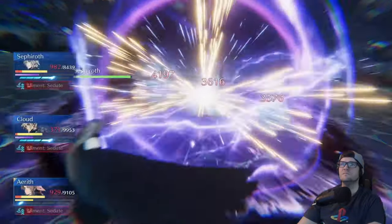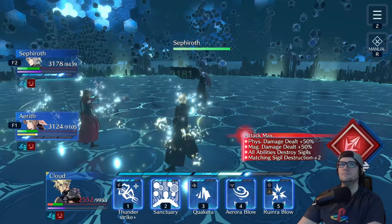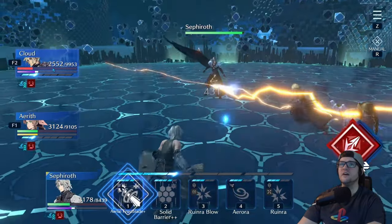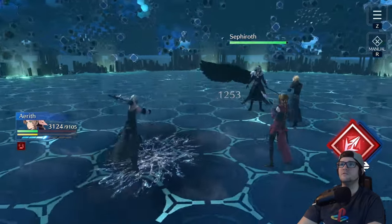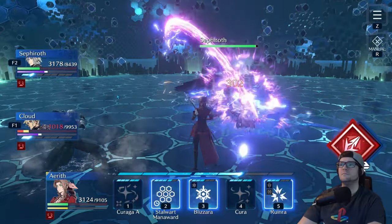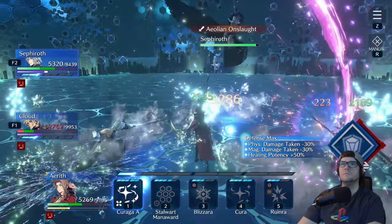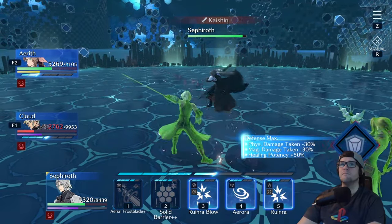In the next phase, Sephiroth is going to use a bunch of just physical single target attacks. Heal up as much as you can, grab your DPS characters, and make sure they are only attacking with their strongest move at max attack stance. Use Aerith manually as well — put her into defensive mode to heal. That way you're maximizing both damage and healing.